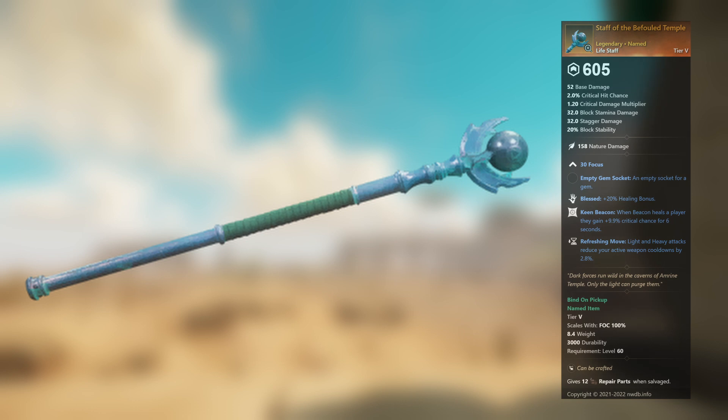Staff of the Befouled Temple — legendary unnamed life staff. 30 Focus, empty gem socket. Blessed: plus 20 percent healing bonus. Keen Beacon: when Beacon heals a player, they gain plus 9.9 percent critical chance for 6 seconds. Refreshing Move: light and heavy attacks reduce your active weapon cooldowns by 2.8 percent.